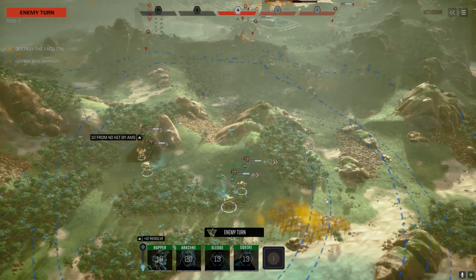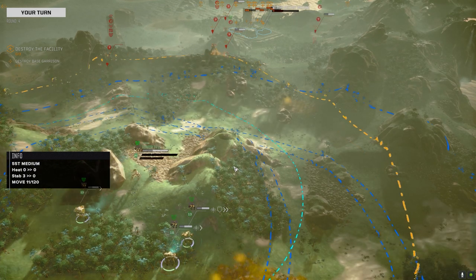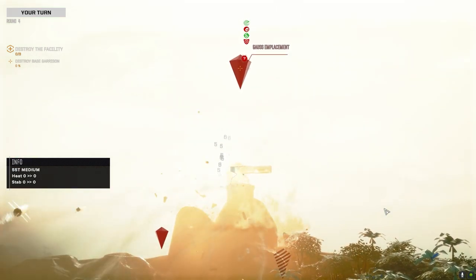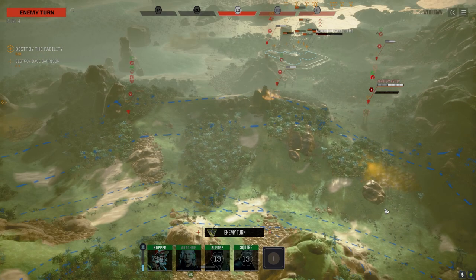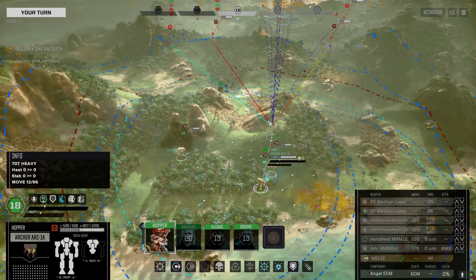Okay, Gauss turret first, LRM turret second. We're going to push the Gauss turret first. Direct line of sight should pull this guy down quick - this is the main threat. Let's go with the better chance to hit. This will do more damage - less missiles hit but more damage, let's go this route. Nicely done. Okay Sledge, I want you to push that Agro Terra. Hopper's going after the LRM turret.